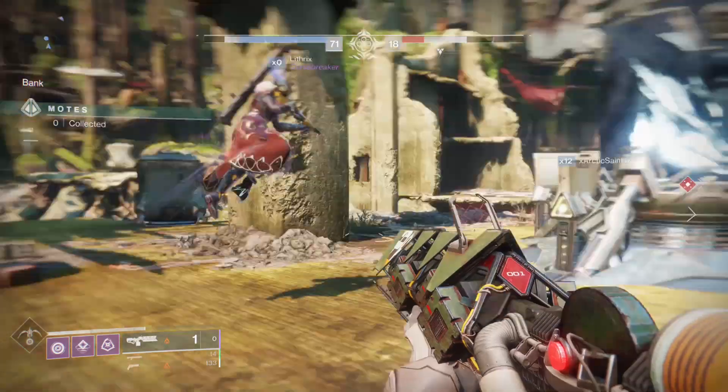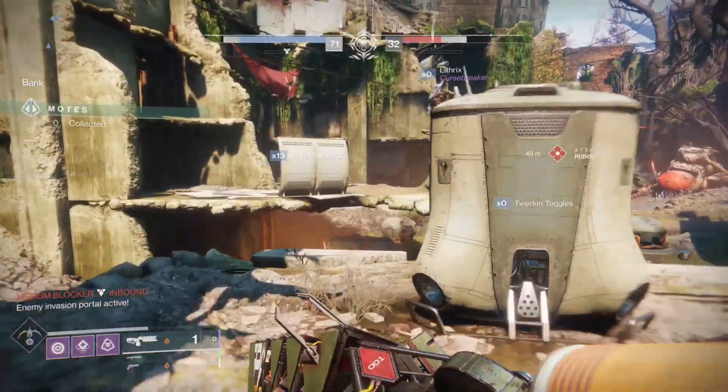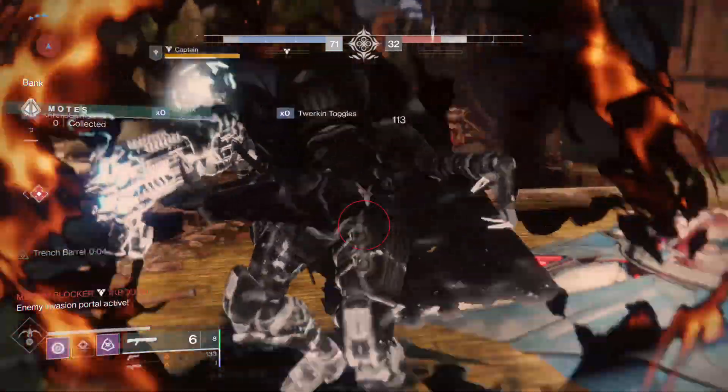When you invade with 15 points, you unlock Bank Robber. This shuts down the enemy bank and allows you to stand by to drain motes. But there's not much cover.